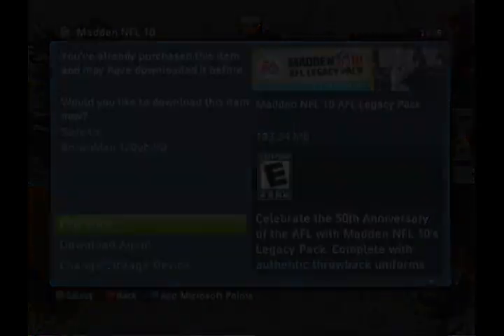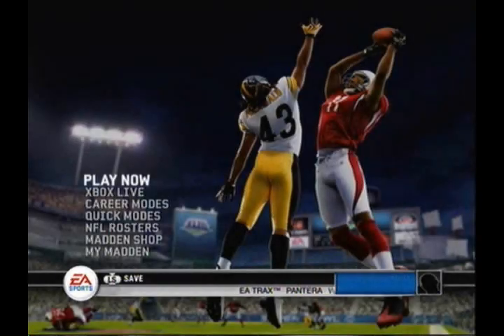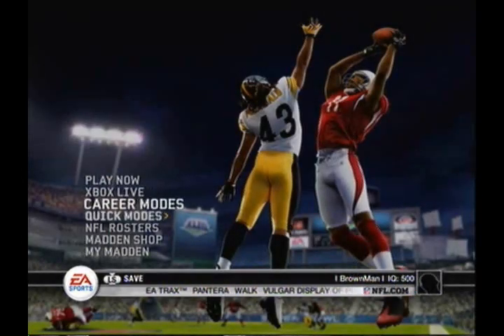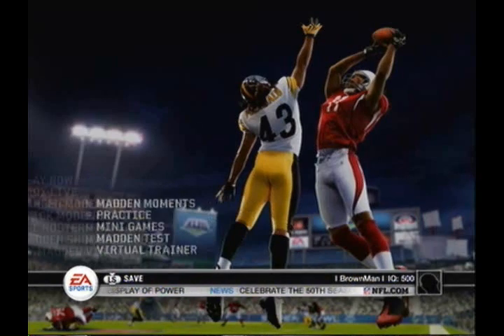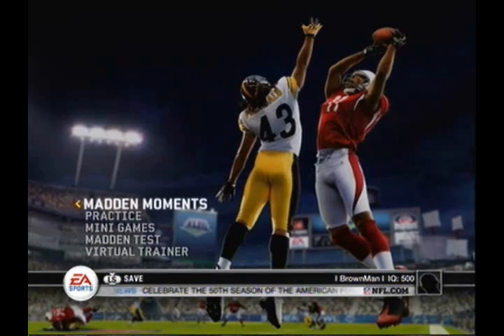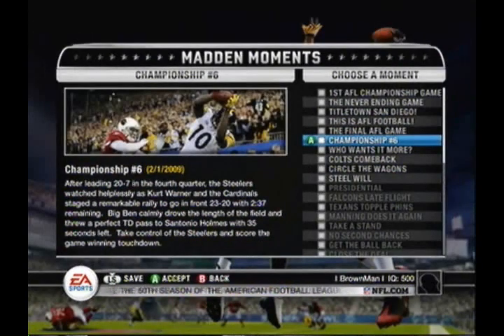The first achievement we're going for is 'Blast from the Past,' which requires you to win an AFL-themed Madden Moment with AFL presentation turned on. Just go to Madden Moments — it's pretty simple to find, just follow where I went. The Madden Moments you want are toward the top; there are five new ones and you'll know they're AFL-themed because they're black and white.